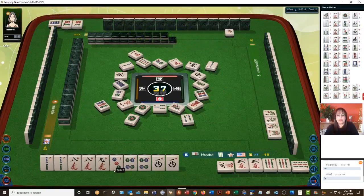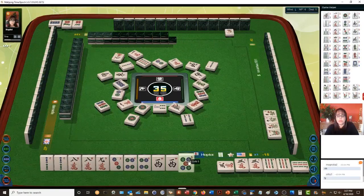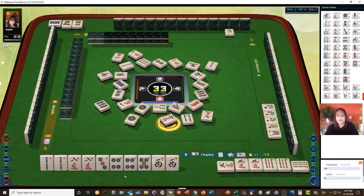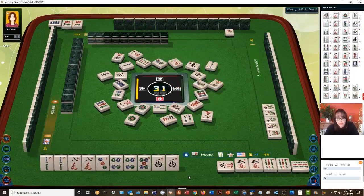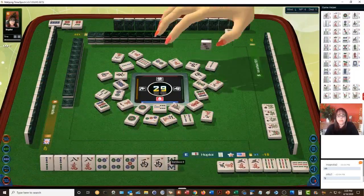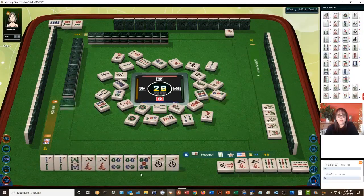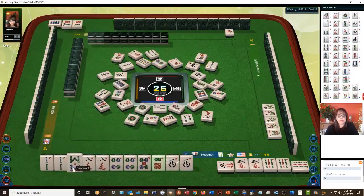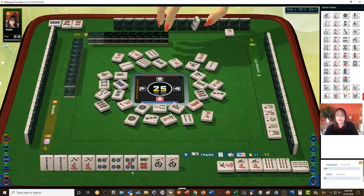We're set now for all pung. We need to win. There's a five dot — let's discard the nine so we can hopefully get the eight crack, four dot, or west. If we can get the west we'll get another point for that because any pung of honors is a point. Three dots. Six characters, four bamboos, six dot — we don't need to pair up anymore.